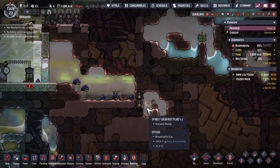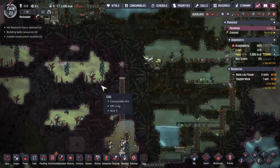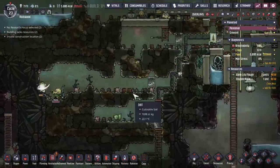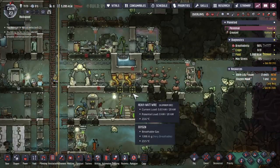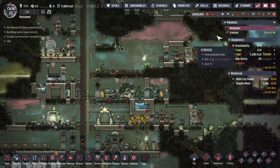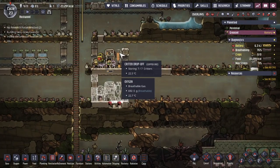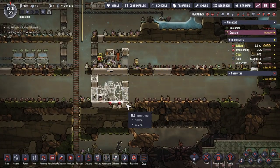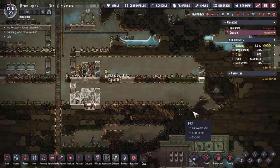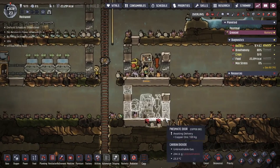A little bit of food over here — that might be helpful because the amount of calories is getting low. Digging out some food sources that are available, also pushing some food out with the microbe musher. Let's check on the other asteroid. Already seven critters here, so I actually have to build my second ranch — that is a really good sign. Because the more hatches I have, eventually the more meat I'm going to get.